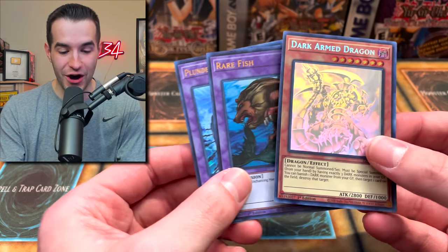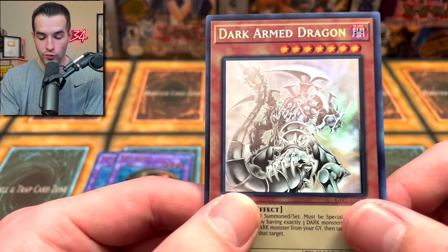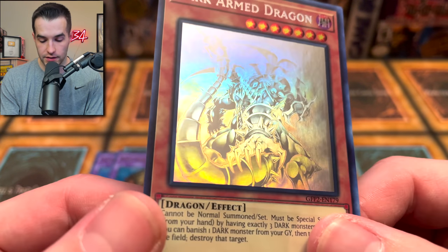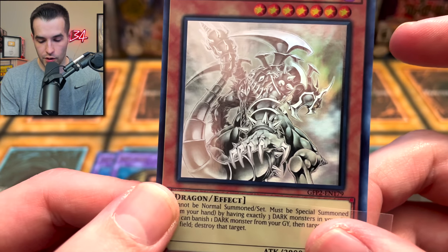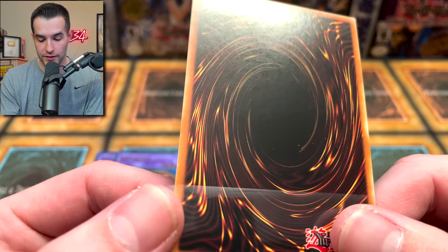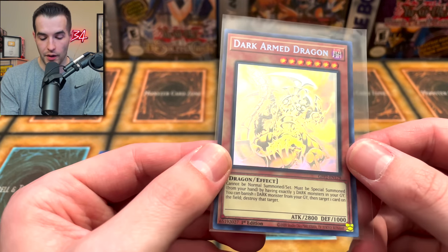And there it is — our first Ghost Rare: Dark Armed Dragon! Check it out, guys! Ghost Rare Dark Armed Dragon, the DAD. Let's check out the centering — the cutting is not too good up there either, so the condition's not looking great. The foiling looks pretty good though. Overall, compared to like the Winged Dragon of Ra, this is not too bad. It's got some scuffing from Ghost from the Past 1 on the back — not as bad as the previous set, but it is definitely there. Not the best condition for grading, but wow, that's a beautiful card.